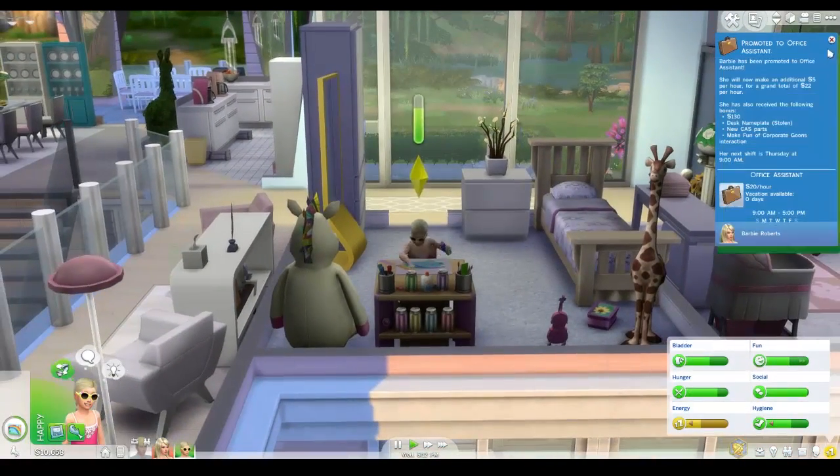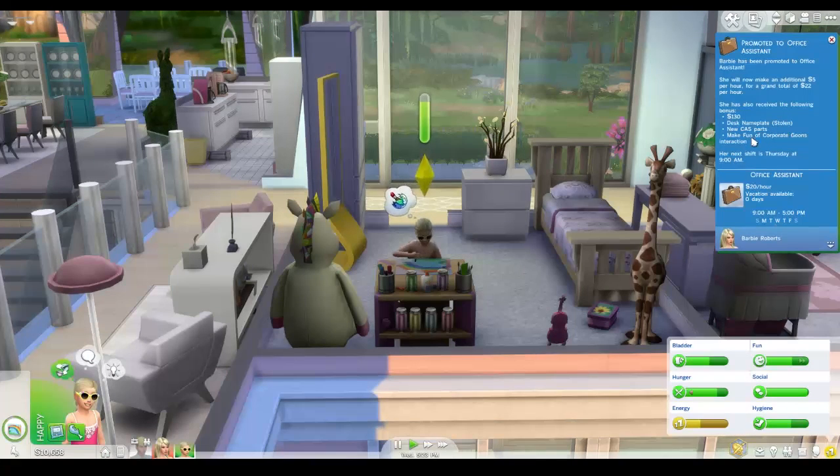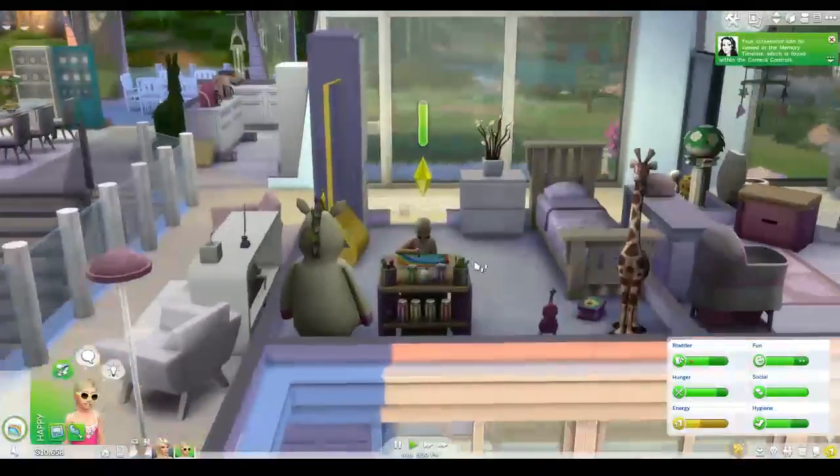She's going to be tired though. We got promoted to office assistant! Barbie is being promoted to office assistant — she'll now make an additional 5 simoleons per hour for a grand total of 22 per hour. She has received a stolen desk name plate, new career parts, and a 'Make fun of corporate goons' interaction. She works tomorrow.